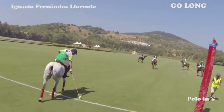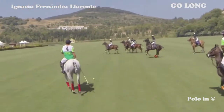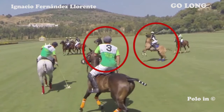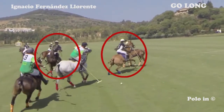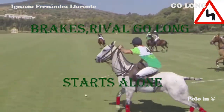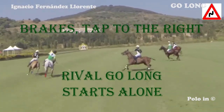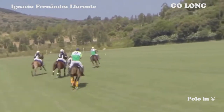Let's see this other example. The green player sees two black opponents with complicated horses. He could be thinking of going for a sudden acceleration, though he decides to go on the left. When a black player comes close to him, he goes to the right, then anticipates the other opponent and continues.